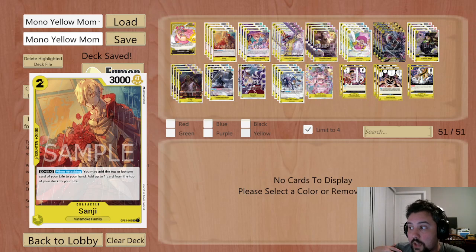And even if we do get lower, we have stuff like 10-drop Mom, 7-drop Mom, and Katakuri to start getting us back up there.